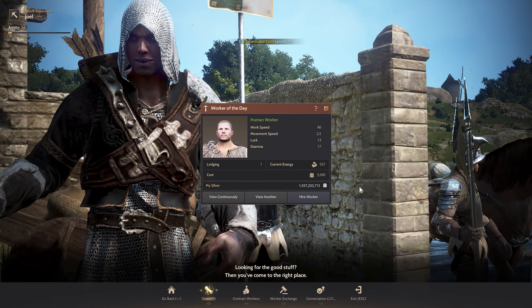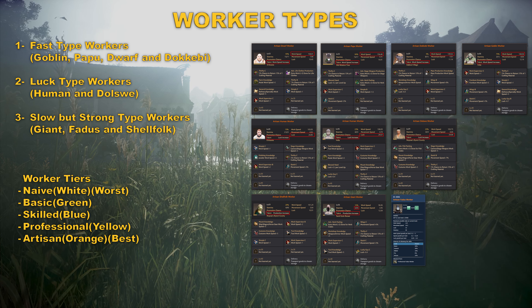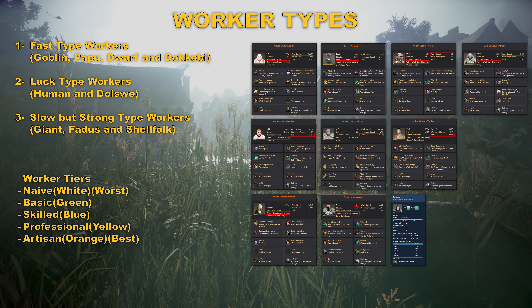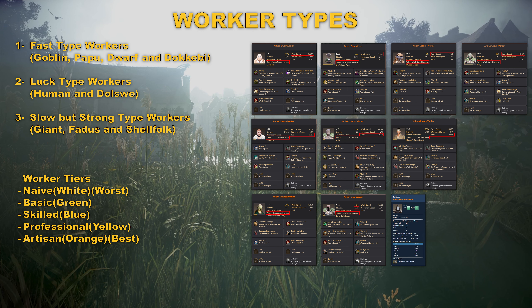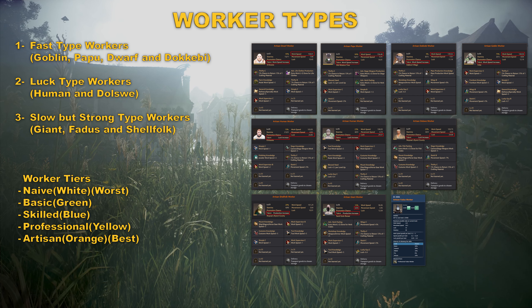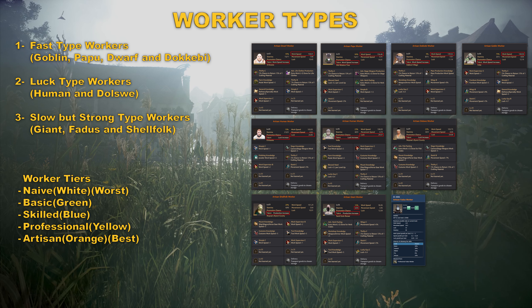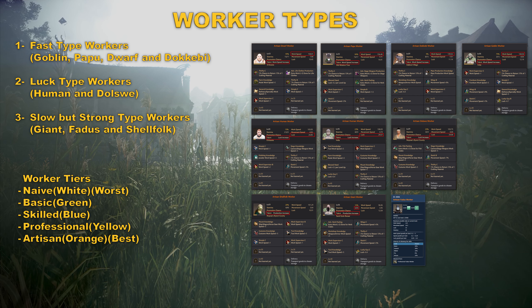You can buy workers from the Work Supervisor in cities. Use the search button at the top right to find the NPC — it will direct you to the nearest supervisor. The NPC gives you the option to search manually or automatically. Every search consumes five energy. When you find the worker type you want, you can hire them. In the automatic search function — also called continuous search — you can set a stop limit by worker type. For example, I set it to Professional, and it stops when a Professional worker appears.